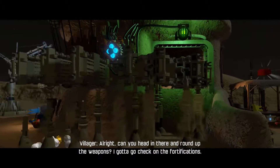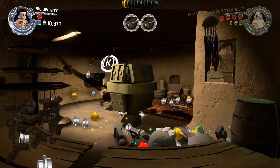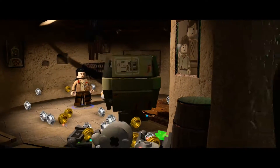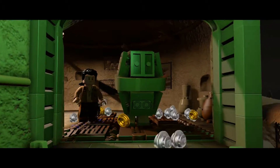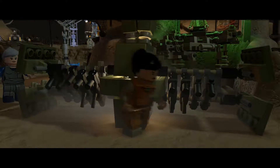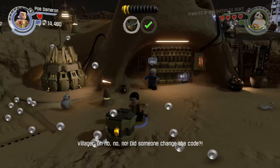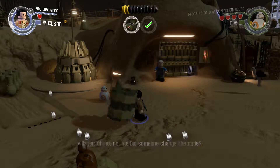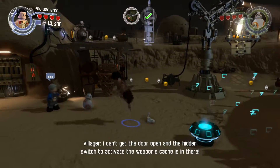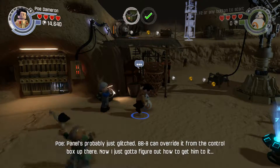Can you head in there and round up the weapon? I gotta go check on the fortifications. Oh no, no, no! Did someone change the code? I told them to leave it as one, two, three, four — it's completely secure! I can't get the door open, and the hidden switch to activate the weapons cache is in there. The panel's probably just glitched. BB-8 can override it from the control box up there.